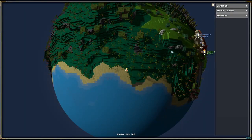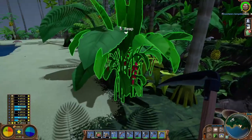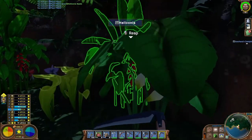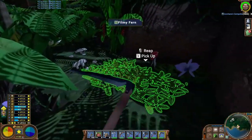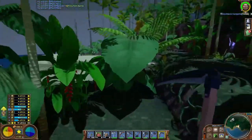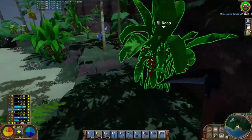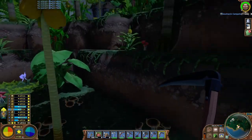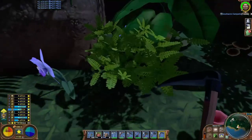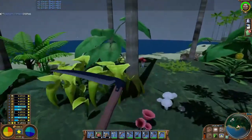I actually came down to the rainforest slash jungle. These plants here are pretty common and they drop five fibers. Then there's these ones that drop three. And there's another type — these ones drop five as well. You don't even have to use the sickle for some of them; you can just pick them up. It's going pretty quick — I'm at 317 right now, so I'll be done here shortly and we'll head back to base.